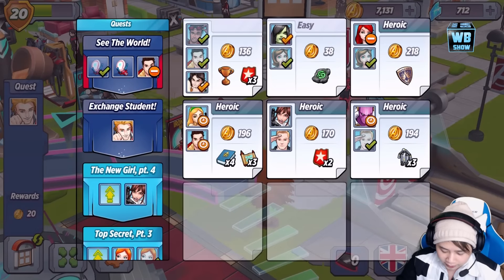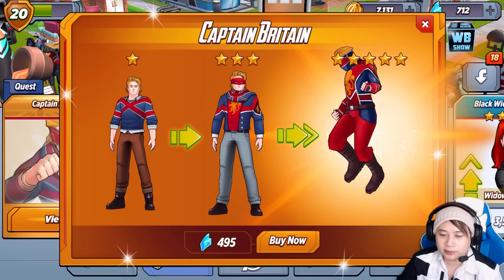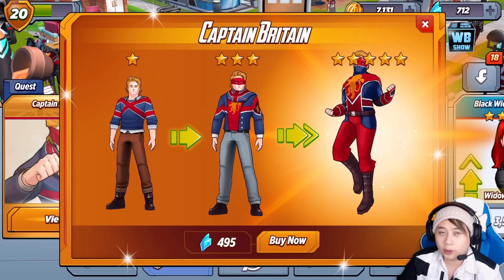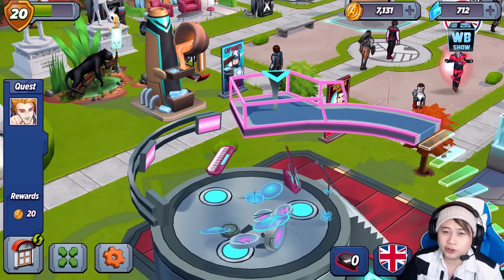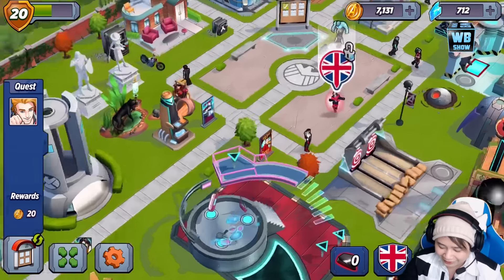You also have the ability to buy Captain Britain. Here is Captain Britain — this is a premium character that you can buy. If you want to buy them, you can pick them up for 500 shards. Well, it's like 495, but it's basically 500. I don't want to get into the technical details, but it's basically 500 shards.